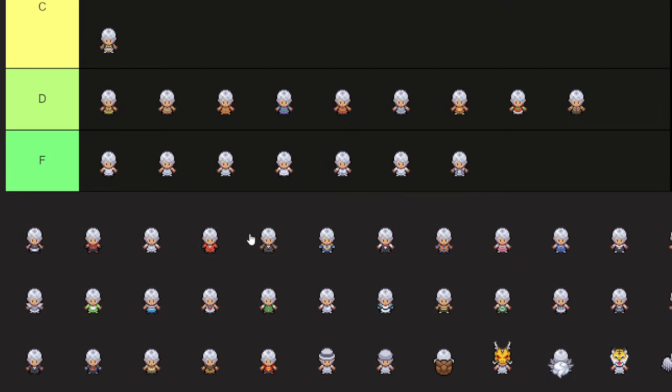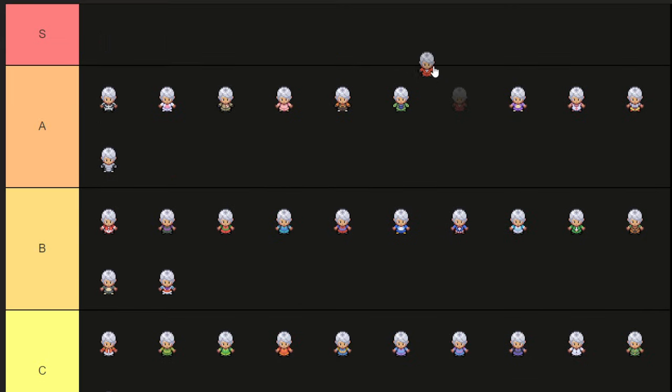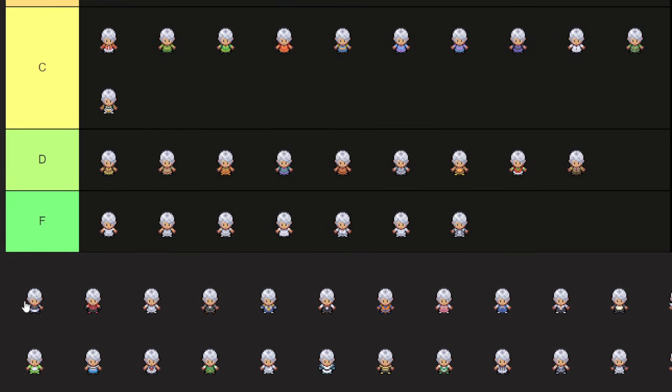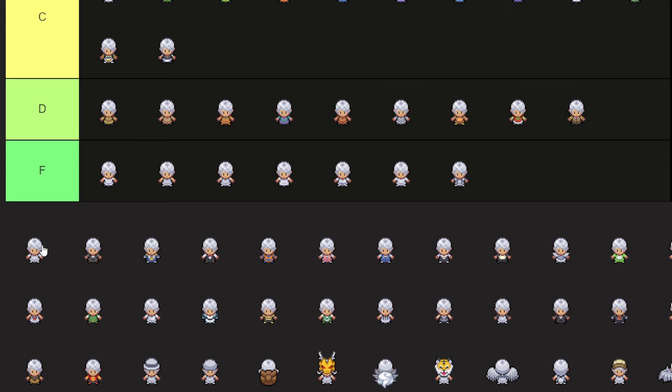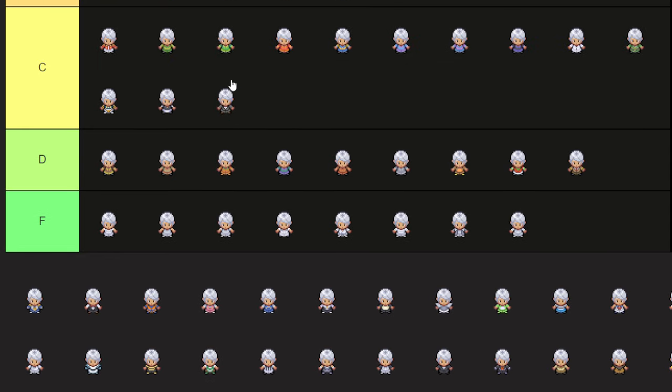I feel like outfits are the tops or the bodies or whatever — it's kind of the vanity you see the least when you play the game. This is a sick vanity though — a lot of people use this. I almost want to put this S tier, I'm gonna put it A as like a fire red type suit — very cool vanity. Not quite sure what this is, black and white — solid, we'll put it in C tier. This is Team Magma outfit — it's gotta be at least B tier.